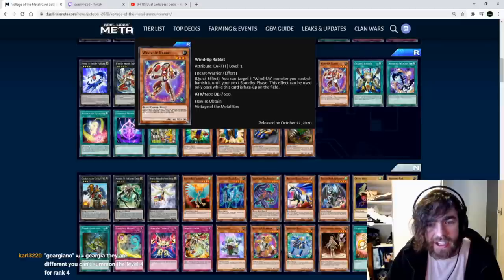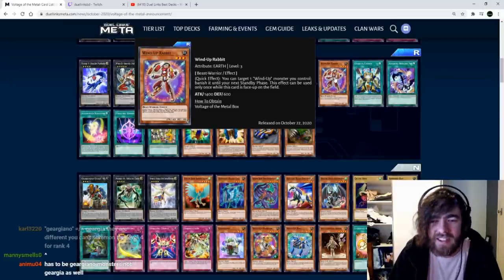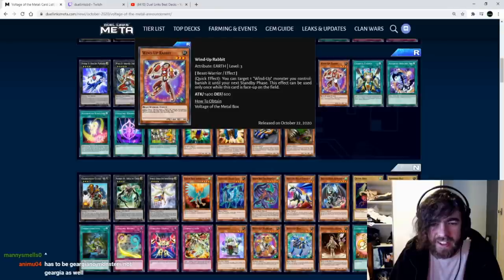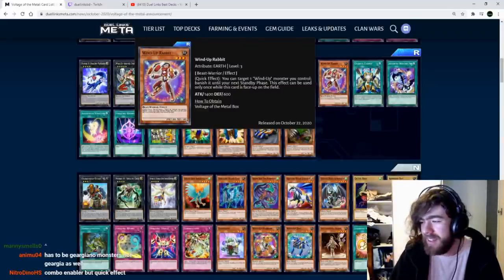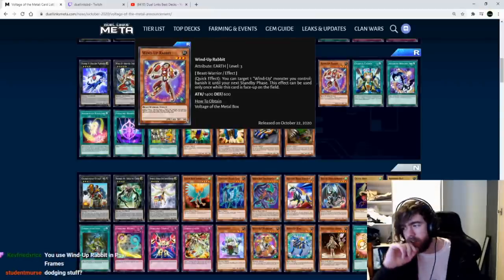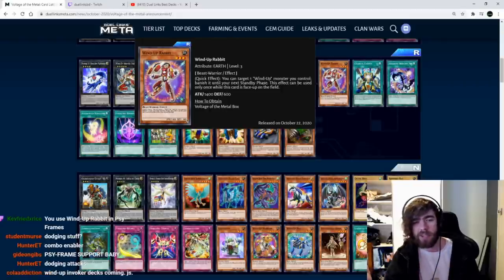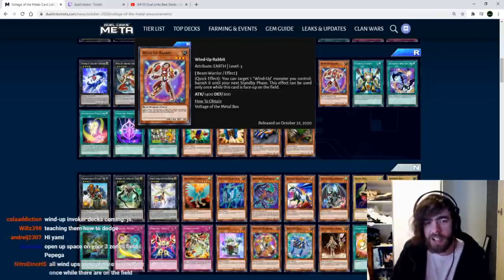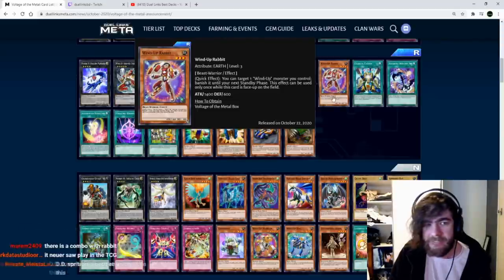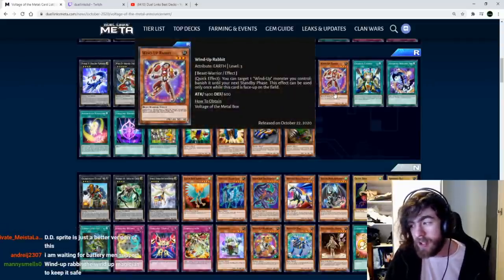Wind-up Rabbit: quick effect, target one wind-up monster you control and banish it until your next standby phase. This can only be used once while this card is face-up on the field. This card's just garbage. You can't even use this on your exceed monsters because you'd banish them and lose their materials. Unless the wind-ups have an effect when banished or you're dodging something, but even then — you're dodging with the monster you want to exceed with and it doesn't come back until the end phase, so you can't exceed with it anyway.